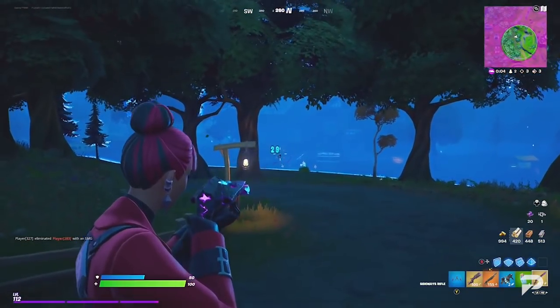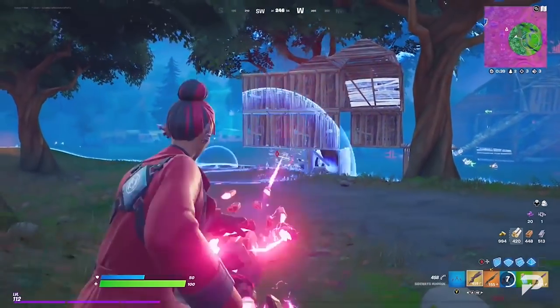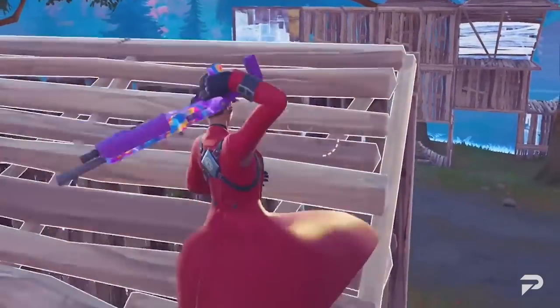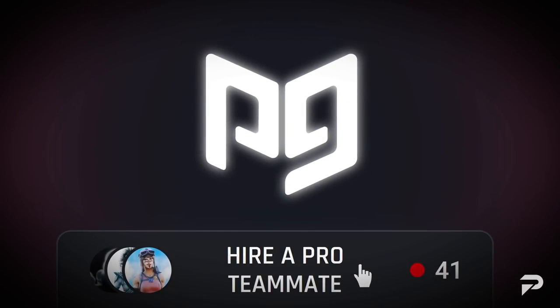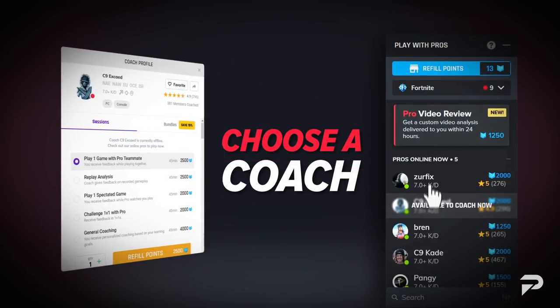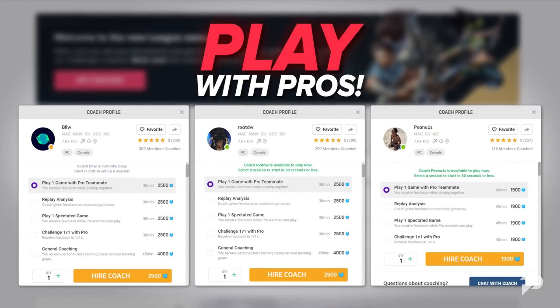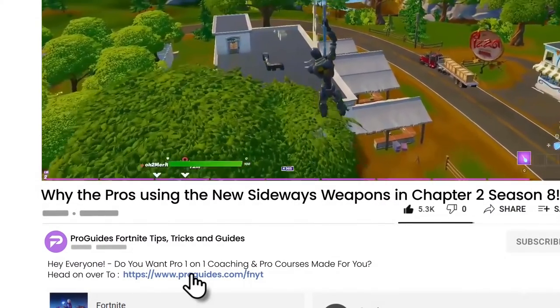Do you feel like you could be playing better in Fortnite? Well, the truth is you're probably right. Everyone has the potential to play better, including you. You just might need a little push in the right direction, which you could get from our team of world-class pro coaches. They're going to play with you in your games, guiding you past all your mistakes so you can unlock your hidden Fortnite potential. All you need to do is click the link in the description to reach proguides.com.